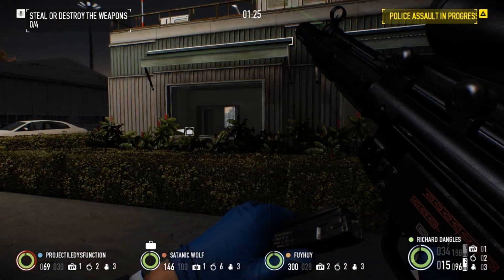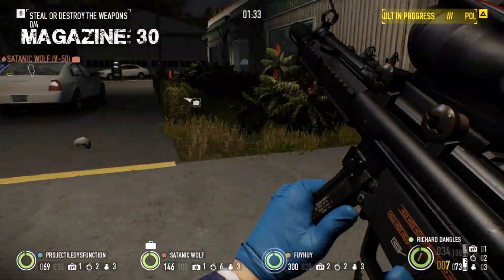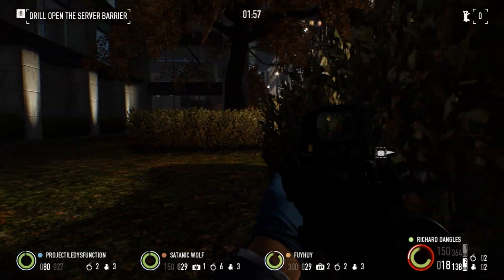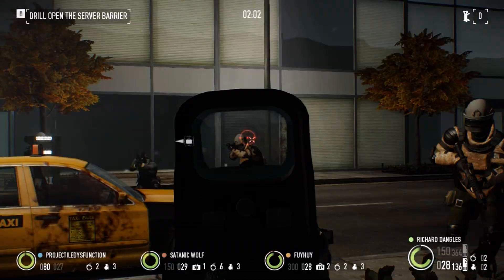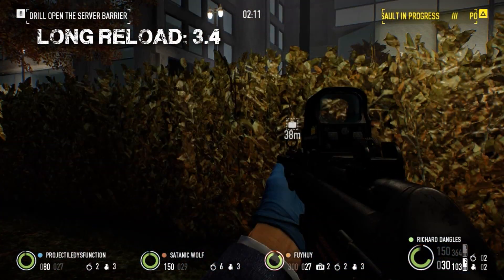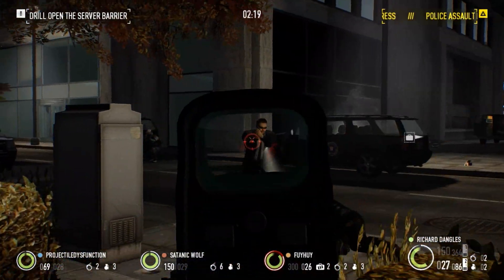Magazine size is unremarkable at 30 — plenty to deal with a few foes, but the lower damage means reloads may be frequent. Take advantage of the high accuracy and stability to make mags last longer. Mag Plus will increase this to 34, and acing Mag Plus will further increase magazine size to 38. A short reload or a reload with at least one round in the magazine will take 2.4 seconds, while a long reload will take 3.4 seconds. Taking SMG Specialist will reduce these to 1.56 seconds for a short reload and 2.21 seconds for a long reload.